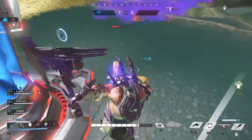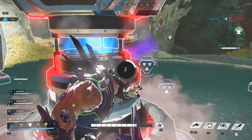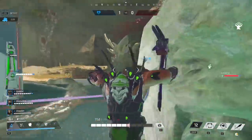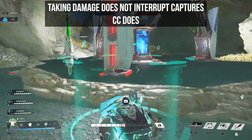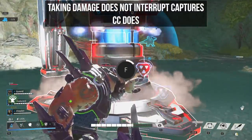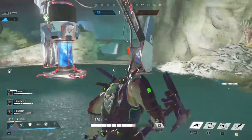It's very useful to know how interrupts work in this game. Certain things get interrupted in different ways — for example, if you're capturing the Heart in Heart of the Hives, taking damage does not interrupt the capture. You can interrupt it by killing the enemy, or by any crowd control that stuns or moves the target away.